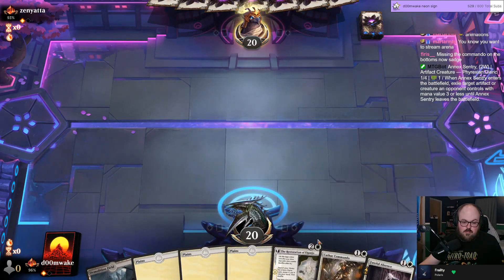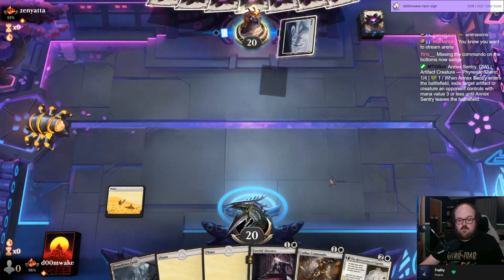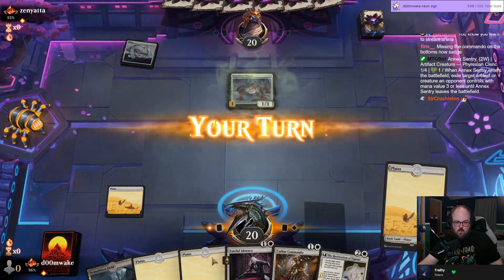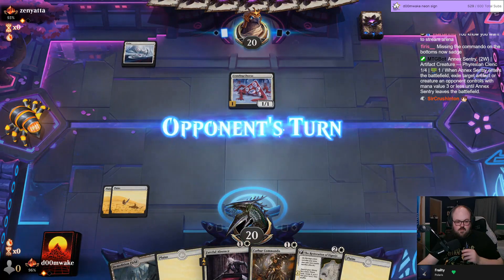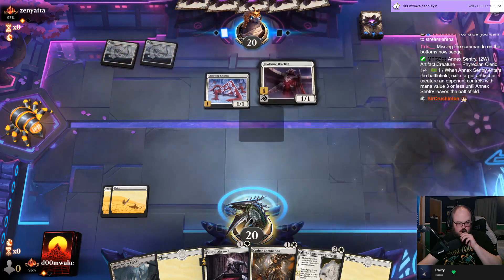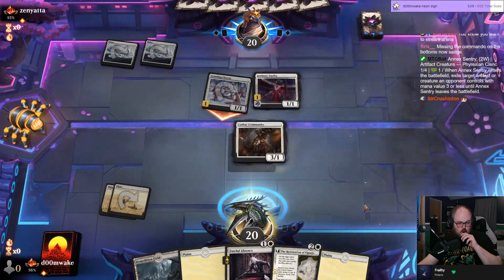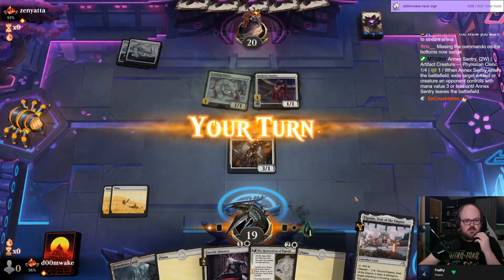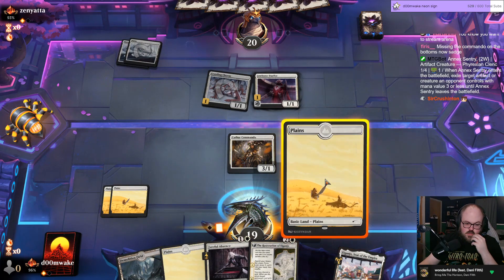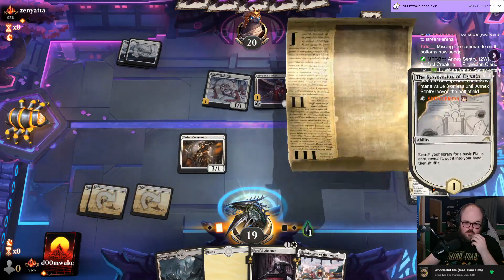Hand's fine, not good but passable. Annex Entry is a good card — very good card, especially in that green toxic deck. Certainly not trading Commando for Chorus. I'm going to play Restoration here. I know I'm going to take a hit from the Duelist but I really want to get this going. Then I can discard a land next turn.